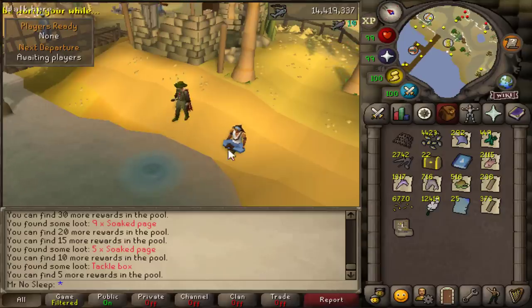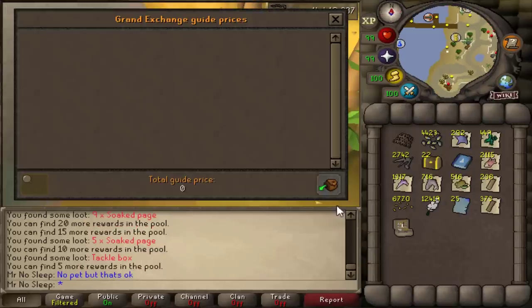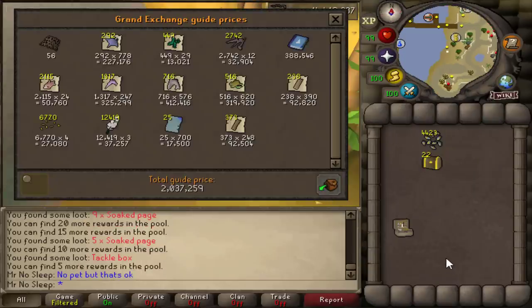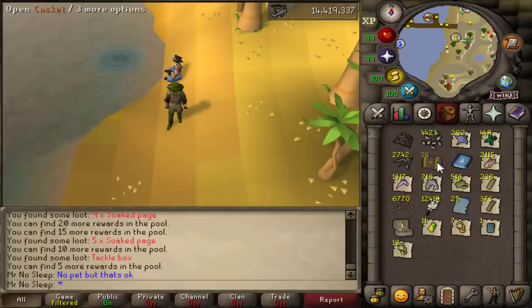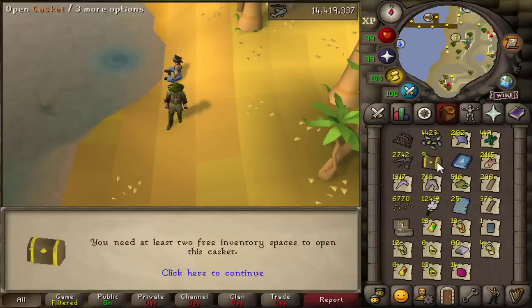No pet unfortunately, but that's okay. Pretty much exactly 2 million GP from the Tempoross side of the video — this is without the casket loot of course. So 2 mil in 10 hours, about 200k an hour profit. You certainly aren't going to be losing money here, so that is one good thing about it.